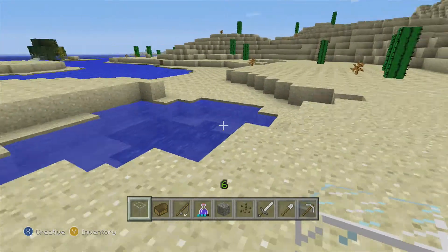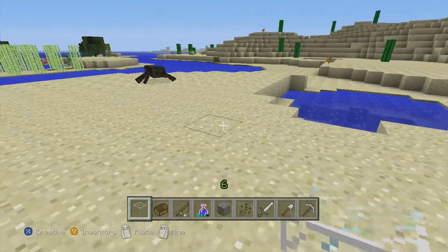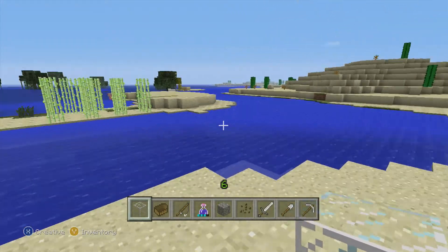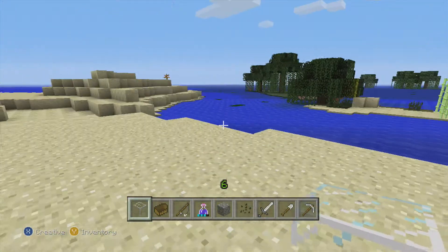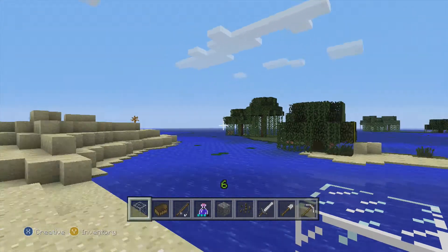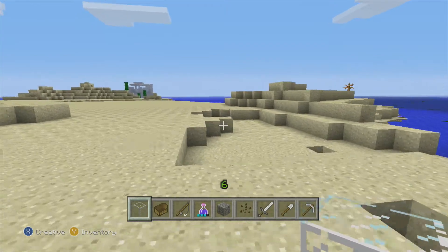Maybe we'll have to come back here sometime and build a little more around that area — maybe a water slide or something. Now you can see we've got a nice little inlet here and an island, looking pretty nice. It sort of looks like the bayou with these trees, and those lily pads there might be a good place to come back and do some fishing later.